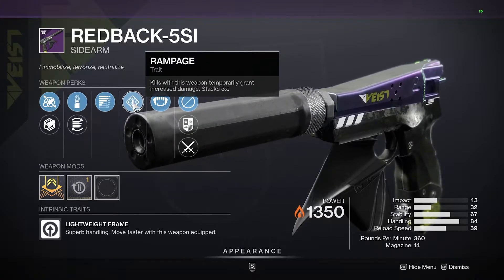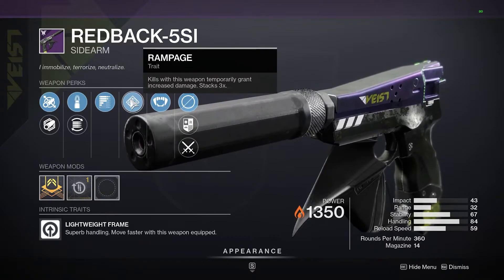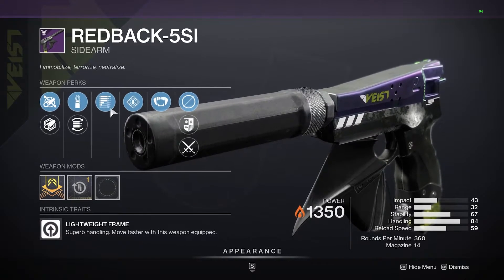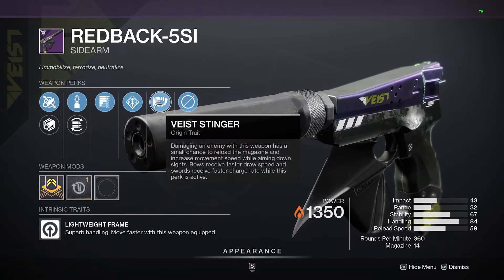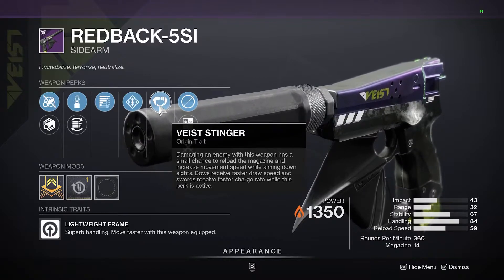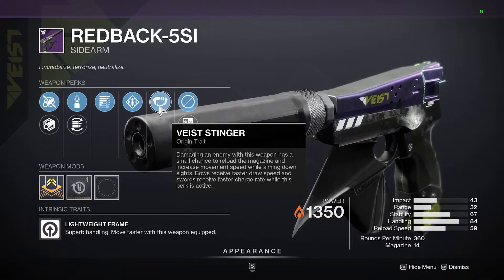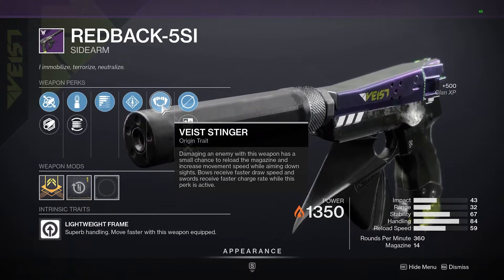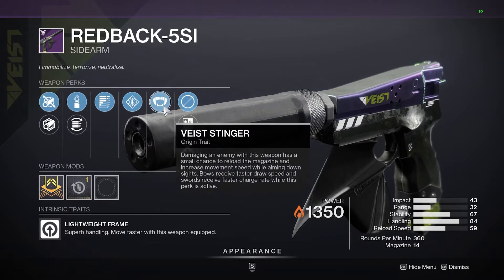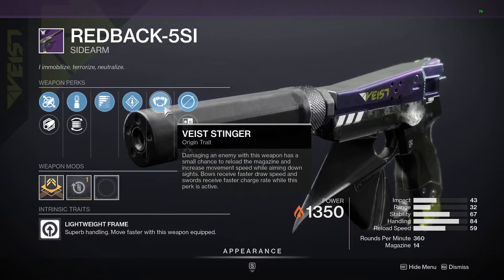It also has Rampage, which increases damage for every kill and can stack three times. When you get kills it also reloads part of your magazine, so you have almost infinite bullets with increased damage — that's a very good pairing. On top of that, we have the Vast Stinger origin trait, which gives a small chance to reload the magazine and increase movement speed while aiming down sights when you damage an enemy. So you can reload with Subsistence on kills, but also reload with this origin trait just by damaging enemies.